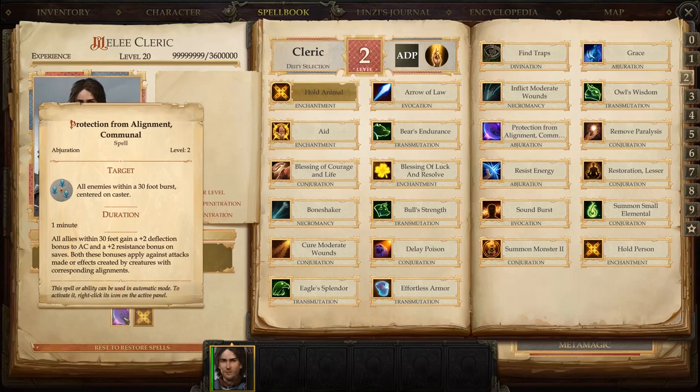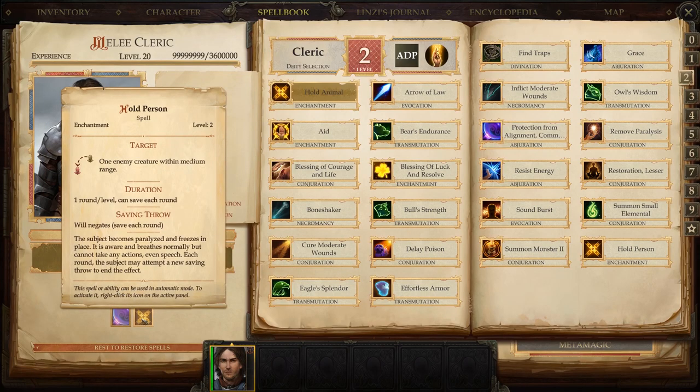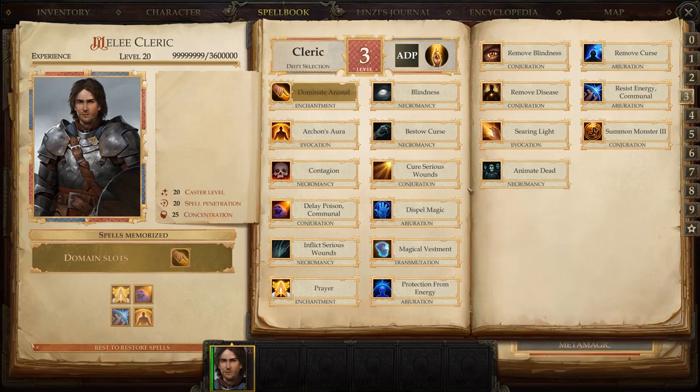Protection from Alignment Communal is the same as the single-target version but cast on all allies within a 30-foot burst centered on the caster — there's a typo in the tooltip saying 'enemies' but it means allies. Everyone gets the plus two AC and plus two resistance bonus. Moving on, we have Hold Person, which works the same as Hold Animal — takes someone out of the fight for a while, though there's a will save each round. It's great for locking down a back-line archer so they're not shooting down your team.